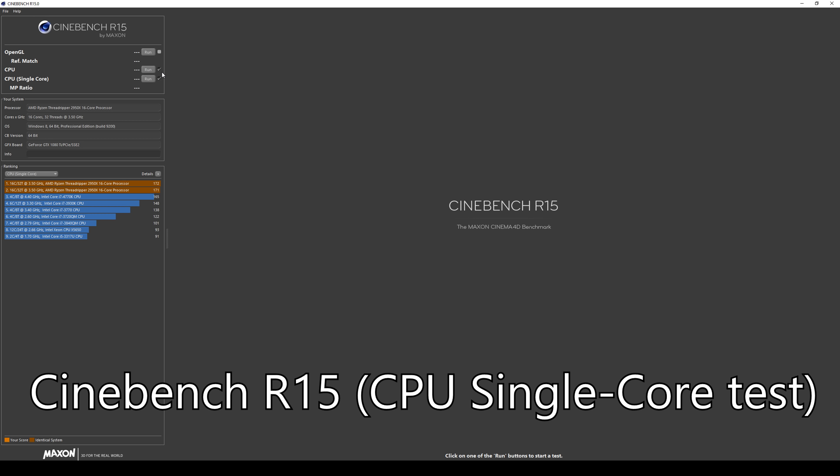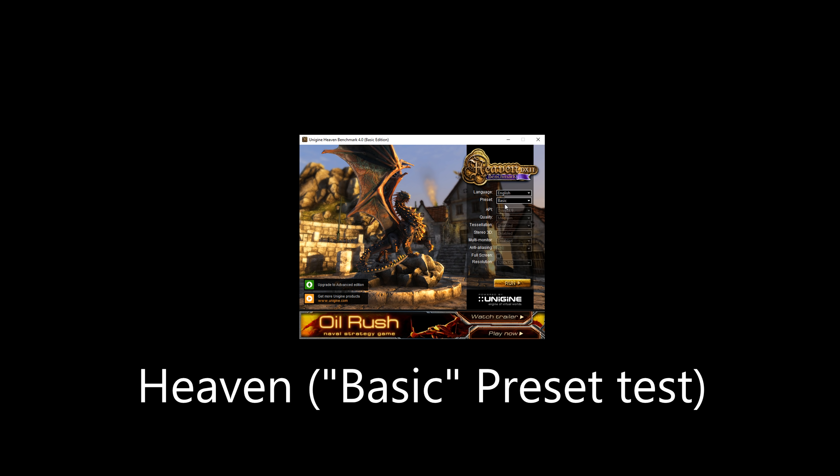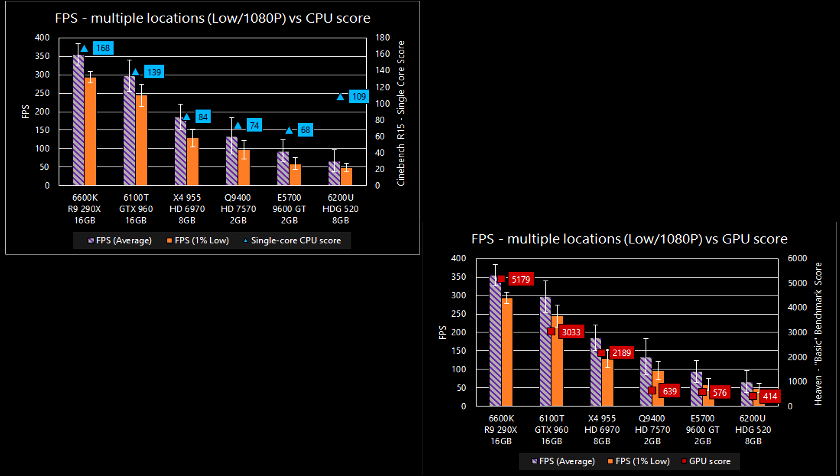So all this information is interesting, but how does this help you determine if your system is ready for Classic? If you have a similar system to any of these, you can probably assume your system will run roughly the same in an open world area. In raids, you can assume anywhere from a 25 to 50% reduction in your frame rate due to all of the characters around you and spell effects going off. So you really want to hit at least 60 fps in the open world on average, so that when you get into a raid, you won't go below 30 fps.